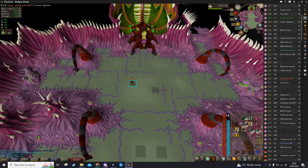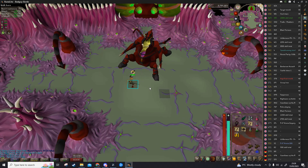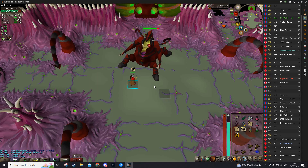Back with the melee gear then — I'm going to put Protect Melee up and start slapping. If I get poison under my feet I'm just going to hop two tiles to the side.